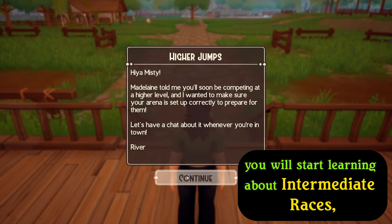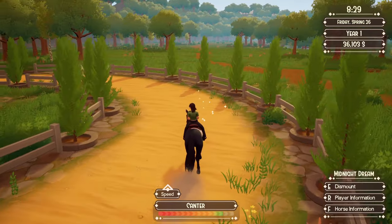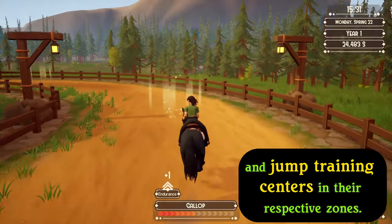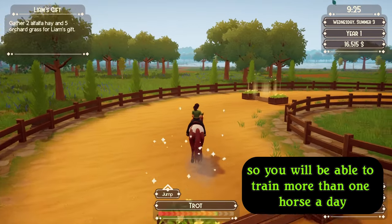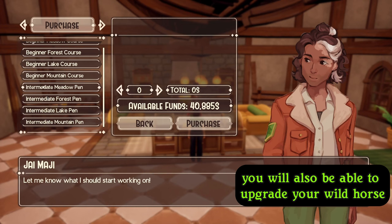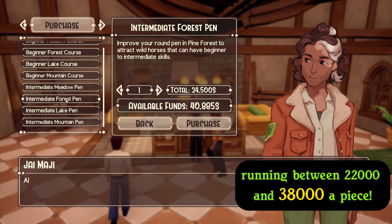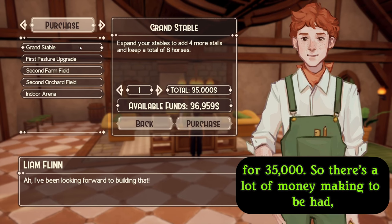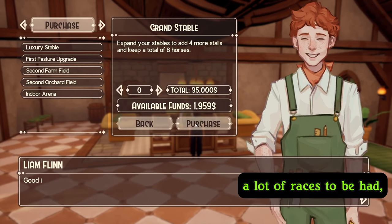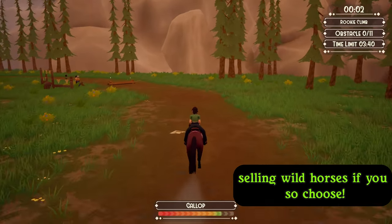Four days later, in summer, you will start learning about intermediate races, so it's time to train your horses up. You will also have unlocked the Speed, Endurance, and Jump Training Centers in their respective zones. Don't forget to save up for the upgrade so you will be able to train more than one horse a day. You will also be able to upgrade your wild horse pens to include intermediate stats, but they are expensive, running between $22,000 and $38,000 a piece. You can also expand your barn to eight stalls for $35,000.